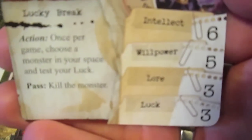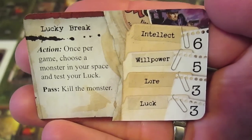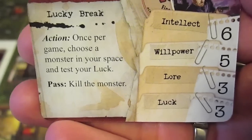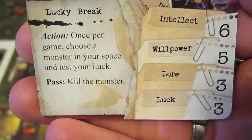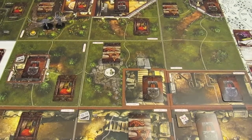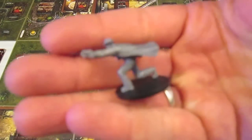Joe's other stat card shows intellect 6, willpower 5, lore 3, and luck 3. It's the Lucky Break card — once per game, as an action, choose a monster in your space and test your luck; if you pass, you kill the monster. That could be a great way to take out a really nasty monster.